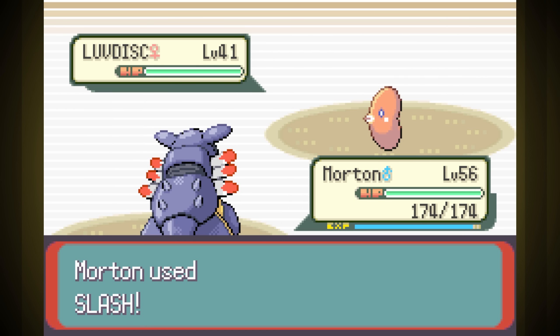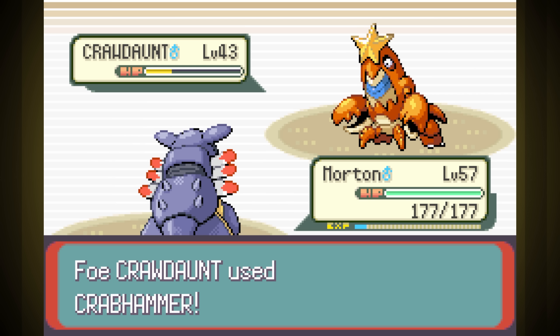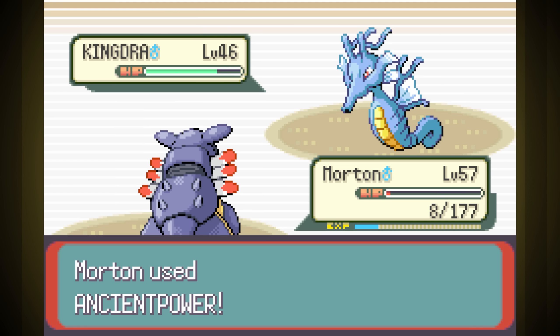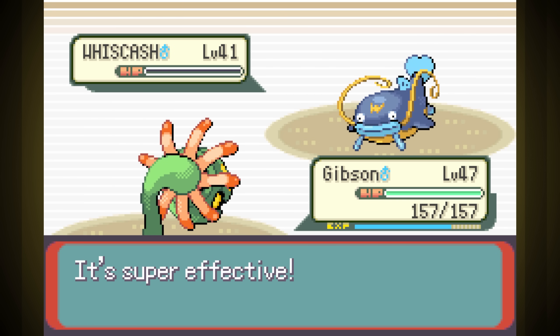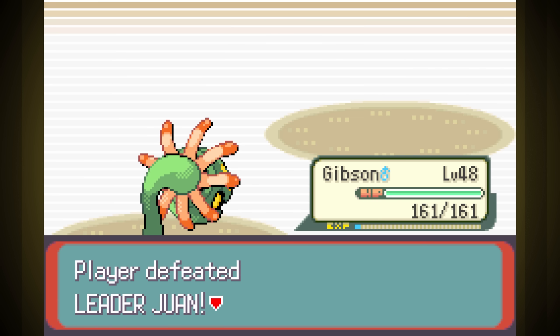Last was the Water Gym. Luvdisc went down in one Slash, and Sealeo goes down in one Ancient Power. Third's Crawdaunt, who actually hangs on and hits us real hard with Crabhammer before going down. Thanks to that, Kingdra almost knocked us out right away, but we ended up powering up on Ancient Power, letting us get the knockout on the second hit. Last was Whiscash, so I went for Ancient Power again, forgetting that Ground resists Rock, so we went down. That's fine, and Gibson has a double type advantage with Giga Drain, so we easily finish him off.